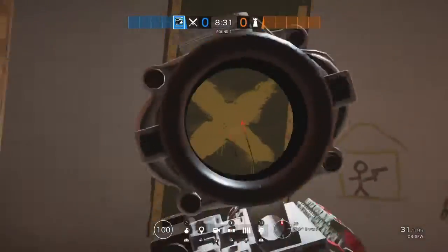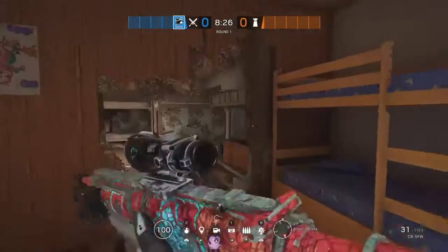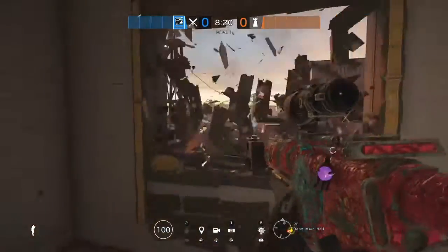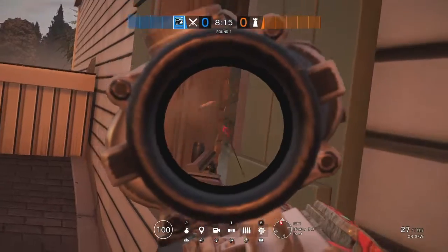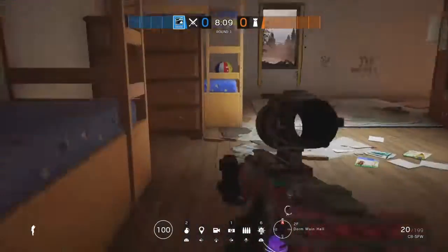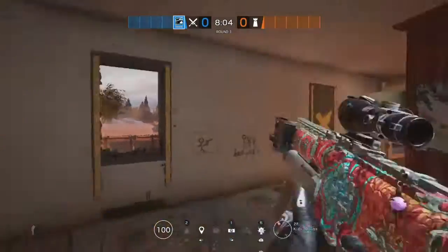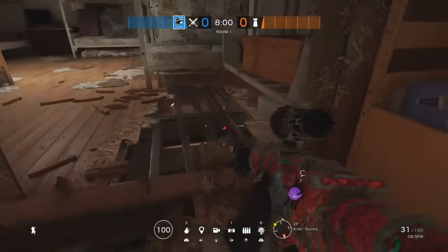You have to worry about getting peaked from these windows, because that would be your biggest problem. You can't get shot from this angle — the angle is too tight. This is the tightest angle where you can go. They can't actually see you when you're holding this peak from the window. The only place you can be seen is if they're getting the objective from white stairs, which you already know about.